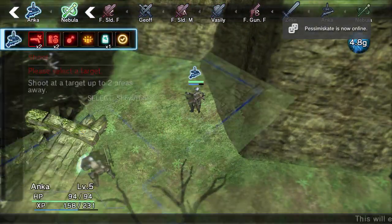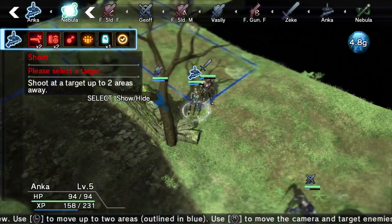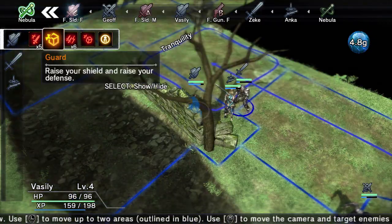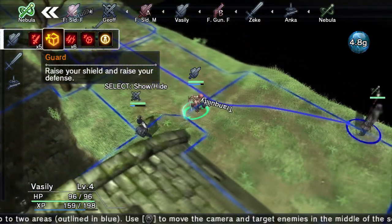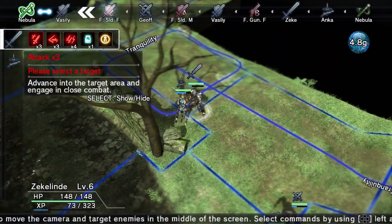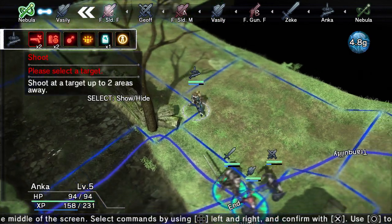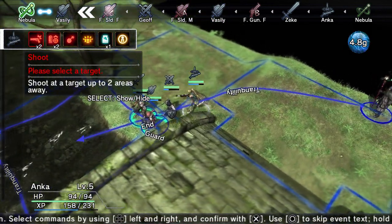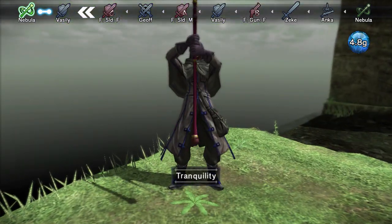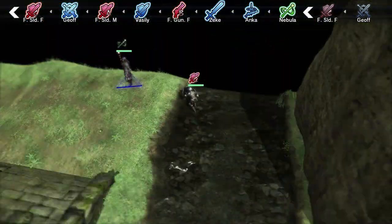Going to end our turn with Zeke. Going to move Anka here and end our turn. Nebula's using Tranquility — not really sure what that does, I don't remember, but it's a good thing for us. So we're going to move everybody by this bridge here, and then next turn we're going to start attacking.